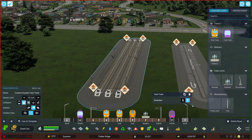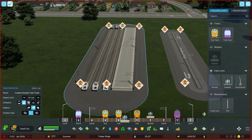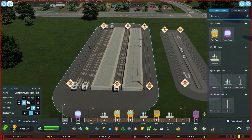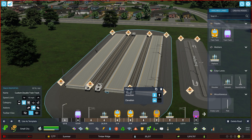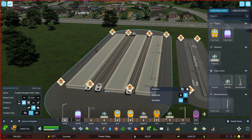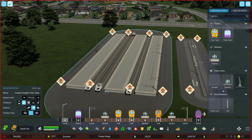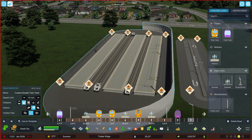You could even add a platform in here and make it seem like it is a train station — kind of like a commuter station. Look at that, I like that a lot. You can change the elevation, so like if you have a platform by a tram, you could have it be a little bit lower. You could add a sound barrier as well on the outside and have it be enclosed.